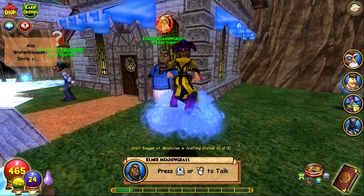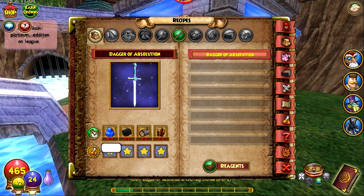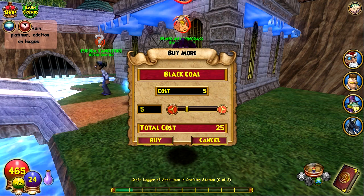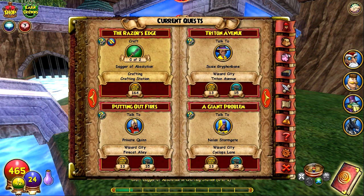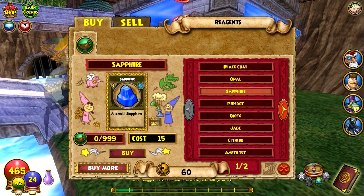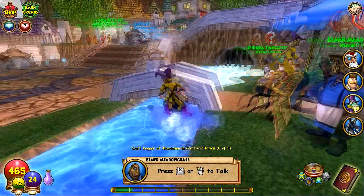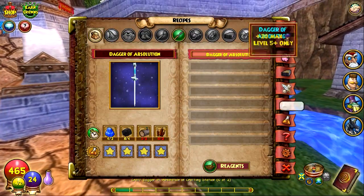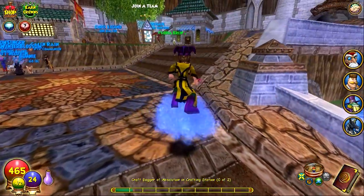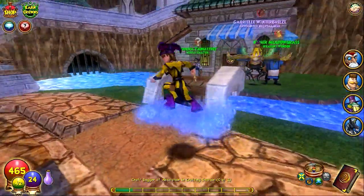You can find coal from the coal vendor right here. Since we need to make two daggers, we have to double everything up. So we need eight black coal and four sapphires. We're also going to need four mist wood and four cat tails. We need four sapphires total since we're making two.